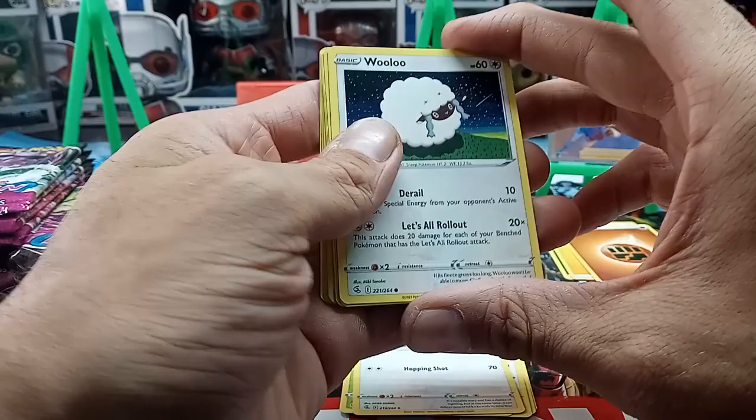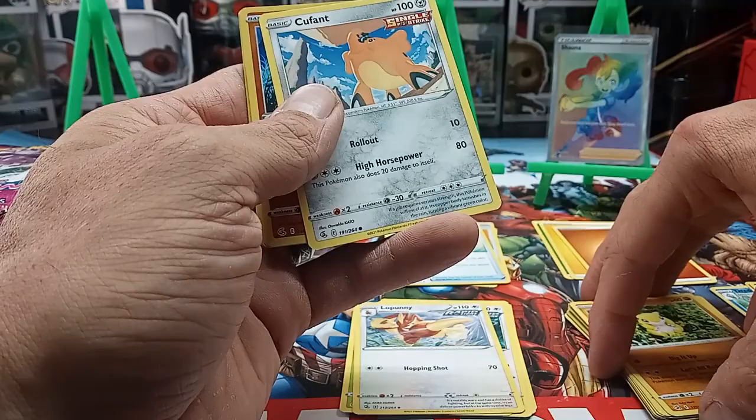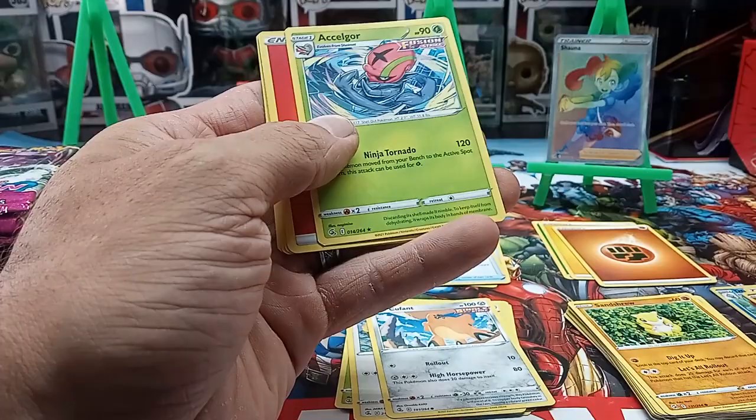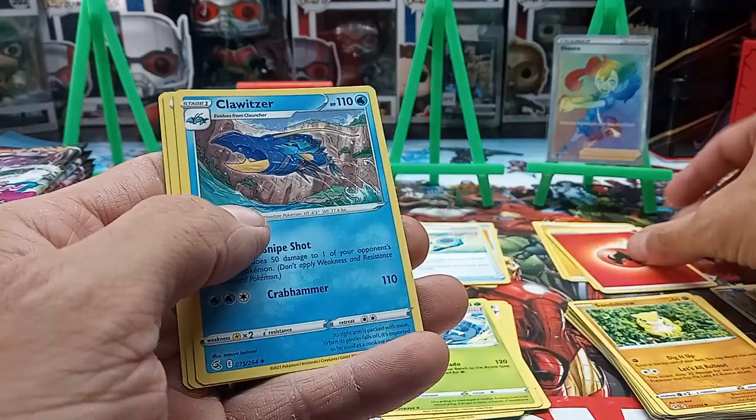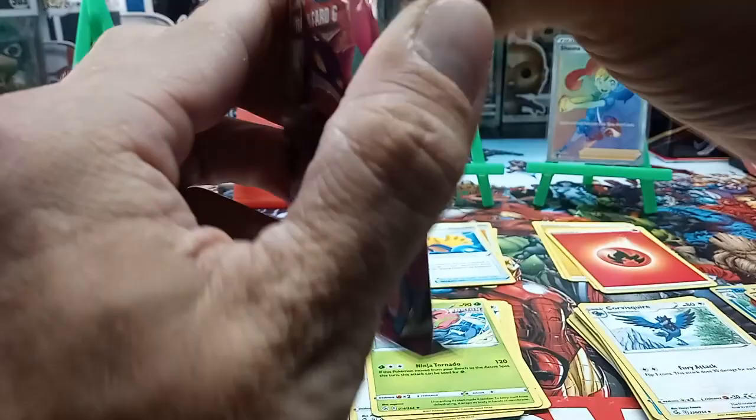We got a Wooloo — that's kind of cool. Garbodor, Mudkip again, Sandshrew, a Cofagrigus Single Strike. We got a reverse holo of Gligar, a Fusion Strike of Cellar, a Seel, energy, Clauncher, Sponge Gloves, and a Corsola.